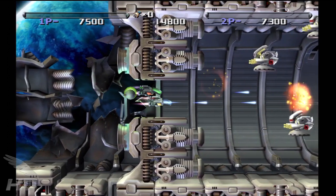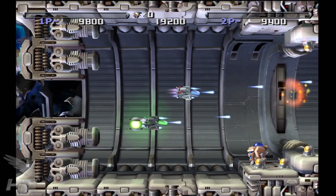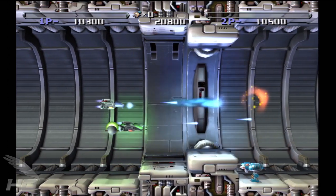R-Type Dimensions is an HD compilation of both R-Type 1 and 2 and features extra gameplay modes, slick enhanced visuals, and even two-player co-op. On May 20th, 2014, R-Type Dimensions finally made its way to PS3 with even more enhancements. Let's take a closer look.